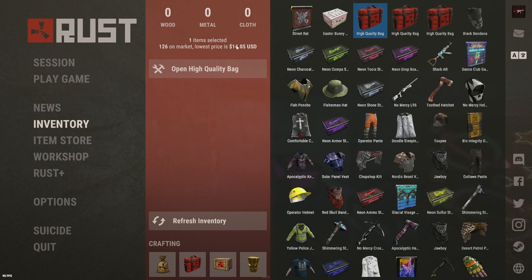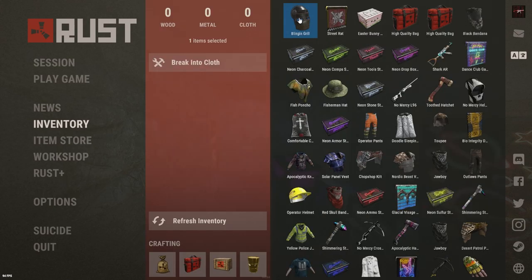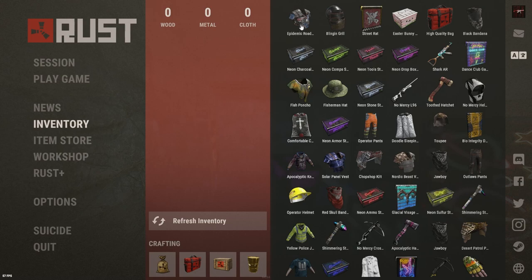Let's get into the high quality bag — this is a $14.00 bag. Blinging Grill — that looks pretty cheap. $6.99, not too bad, still a loss. Next $14 or $15 bag — Epidemic Road Sign Vest. That sounds super cheap. $1.10. Lost $13.00 on that.